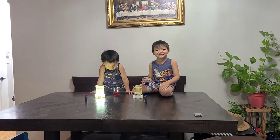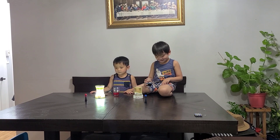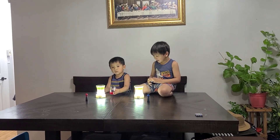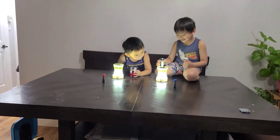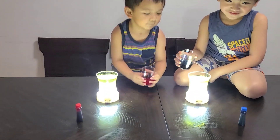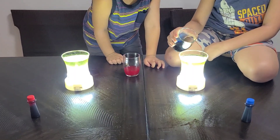You need to put the mixture of vinegar in the oil with baking soda. Okay, you need to pour it. You need to put the mixture of baking soda. Pour the food color with vinegar on your baking soda with oil. Pour it.